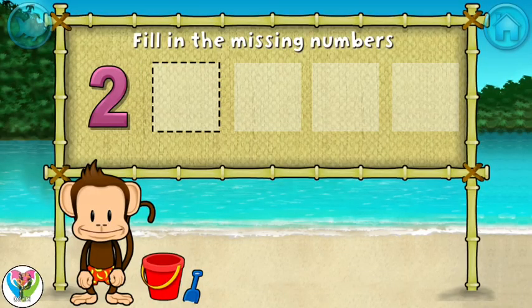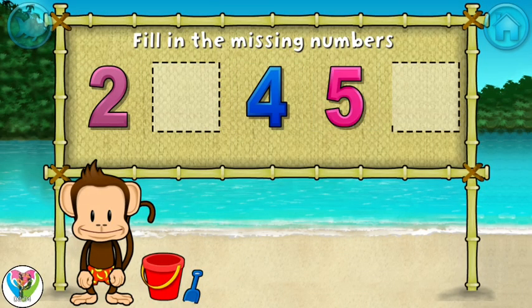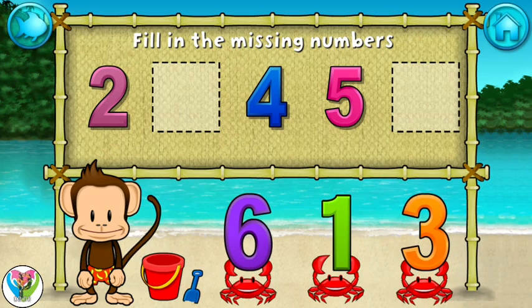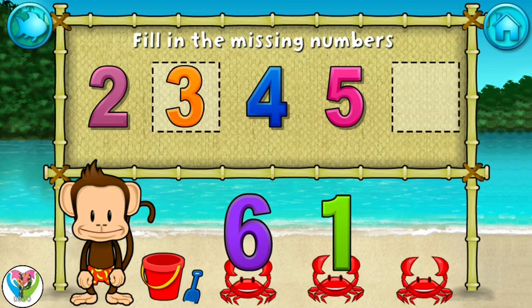2, 4, 5 — these numbers are in order. Fill in the missing numbers. 3 — you're doing great!